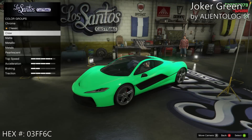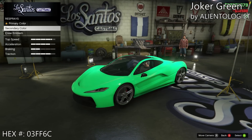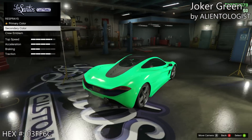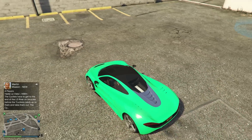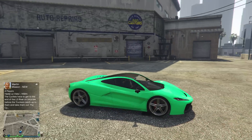The next color is from Alienatologist, and this one is Joker Green. The hex for this one — you can use either RGB or the hex, it doesn't matter as long as you have one — is 03FF6C. This almost reminds me of a mint green, but I don't think it's as bright as mint green.